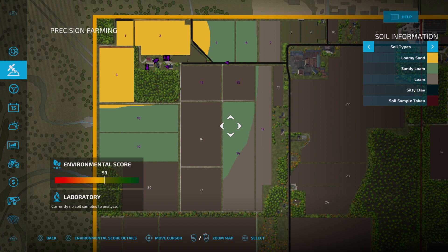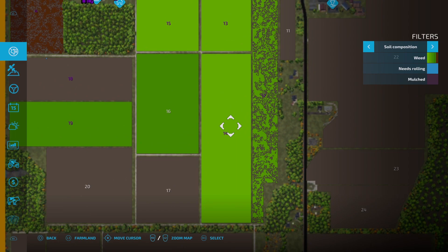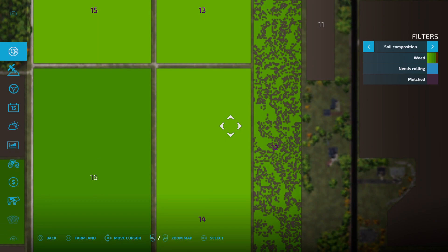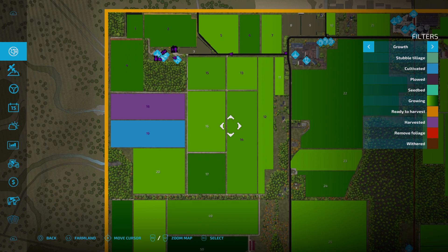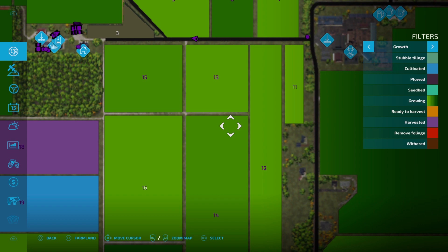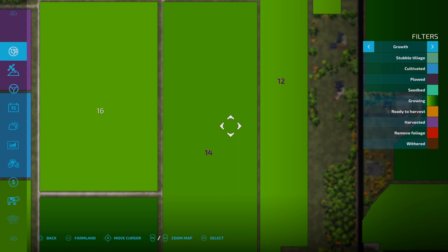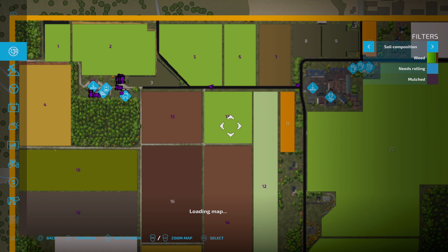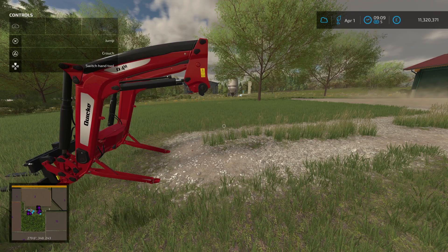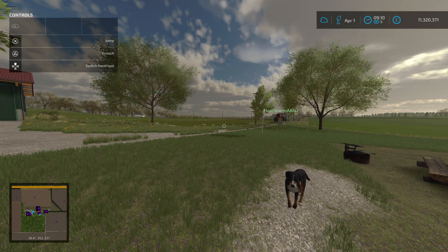Look at the top of field 14 - you've got a light green band and then it goes to a dark green band. On the normal growth view maybe it's just not loaded in yet. For me it's all one shade, so it's probably just not loaded in - you'd have to fly over. Should I start herbiciding? Yeah - that's already out in there, he's driving off. I'll start plotting field 18.